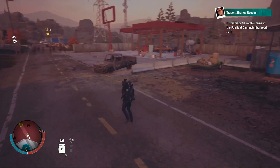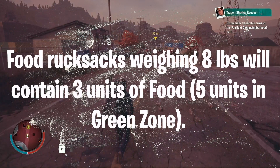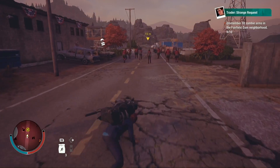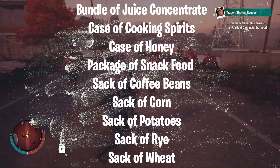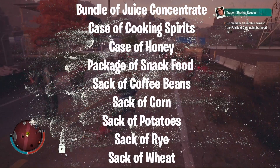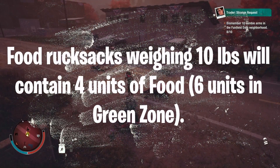The first type of rucksack is food rucksacks. These fall into two weight classes. The first weight class is eight pounds and contains three units of food, or five units in the green zone. The names of the eight-pound food rucksacks are: bundle of juice concentrate, case of cooking spirits, case of hunting, package of snack food, and sack of coffee beans, corn, potatoes, rye, or wheat.